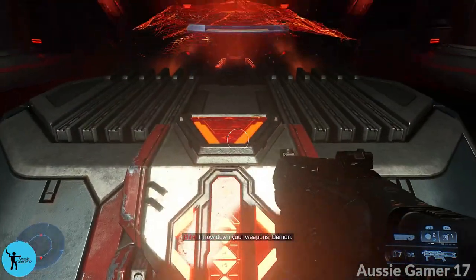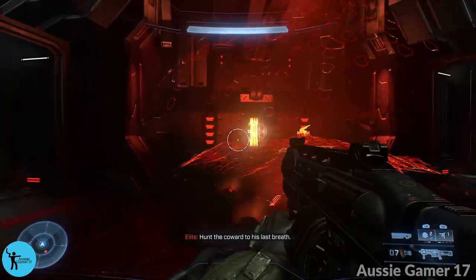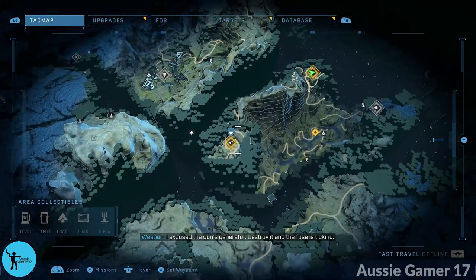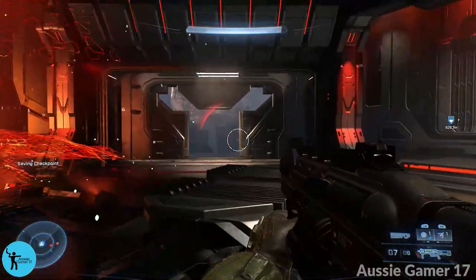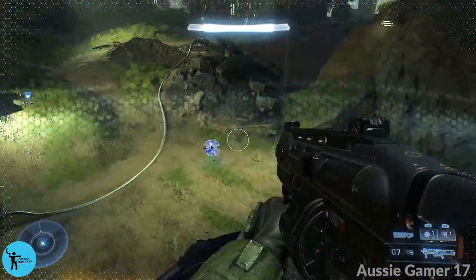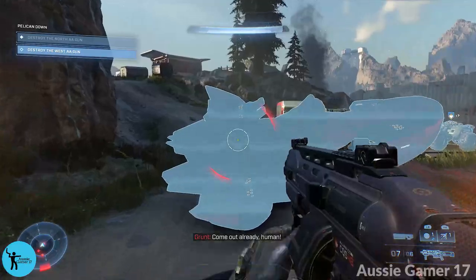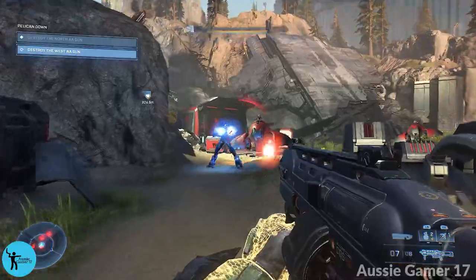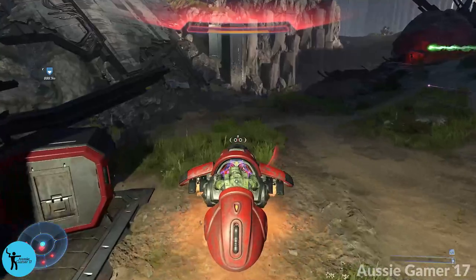Hit the button, skip the cutscene. Before you destroy this, make sure you go to your map and select the other gun battery — it's going to make it easier to get to. We're going to destroy this by throwing a grenade in there and jumping out, and then we're going to find that enemy ghost. Jump on board and get out of here.